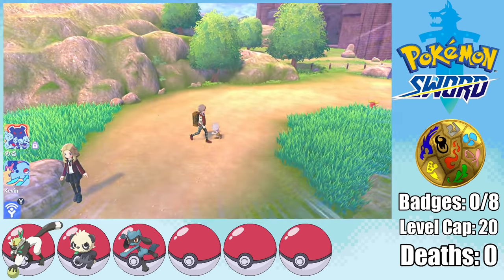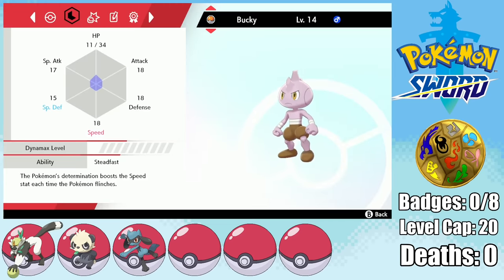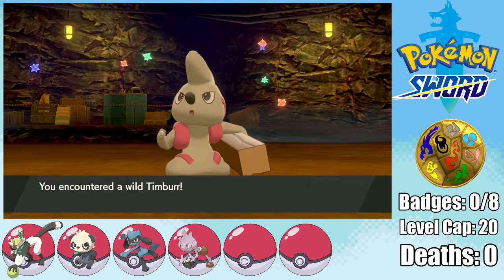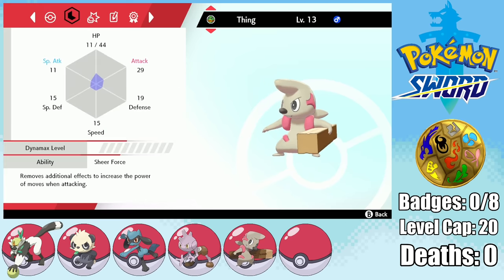Shortly thereafter, I run into a Tyrogue on Route 3. I name it Bucky, and it has a speed-boosting nature, but we also have to decide which evolution we want. Keeping that in mind, I move on to the Galar Mine, where we can find our next encounter, a Timburr. Is every Timburr born with a log in their hand? How does that work? Anyway, I capture it and name it the Thing, and it ends up having an adamant nature, which is plus attack minus special attack — the best possible nature it could have.